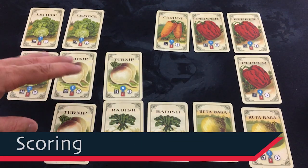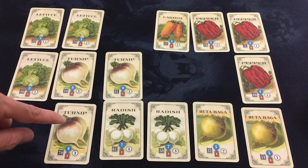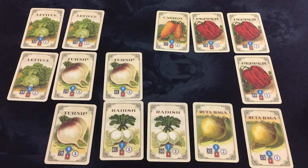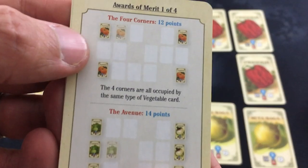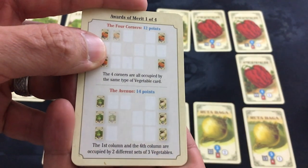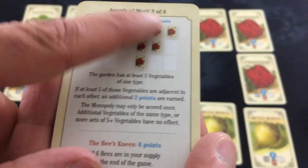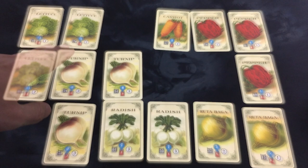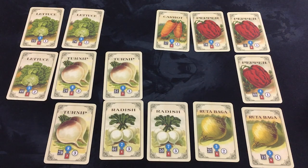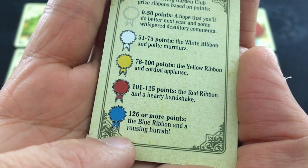Everything is adjacent to cards of its type except the carrot, so they won't score at all. We've got 15 from our lettuces — five each times three. 24 from our turnips, that's 39. 14 from our radishes, 53. 10 from our rutabagas, 63. And 12 from our peppers, 75. We do not have the four corners all the same, couldn't do the avenue, didn't finish either of those columns. We do have the promenade for 14 — three pairs of different types. That brings us to 89. No five of a kind, no all six bees. But we do have the mixed plot — three different types per row — so that's 30 more, bringing us to 119. We certainly don't have six different vegetables in a single row, so not getting the bounty. 119 is our score. We get the red ribbon and a hearty handshake. Darn it Harrison, you beat me again — 11 points shy.